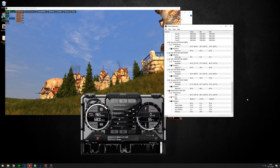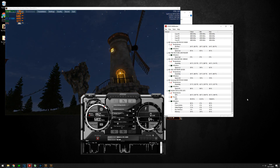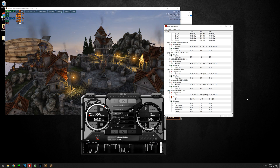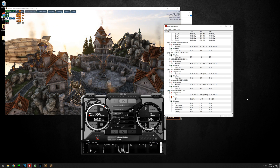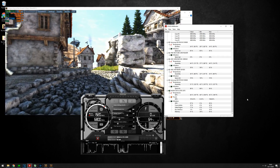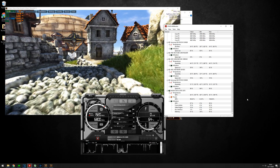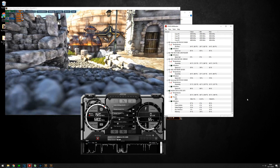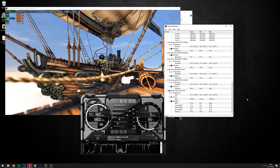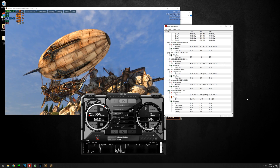The last thing I'm going to show is the temperature. I'm using the Heaven benchmark to stress test the GPU. As you can see in MSI Afterburner, the fan speed is between 50 and 60 percent, and the noise is actually quite good — I can't hear the graphics card over my CPU cooler. The GPU temperature is about 64 to 65 degrees Celsius, which is fine.